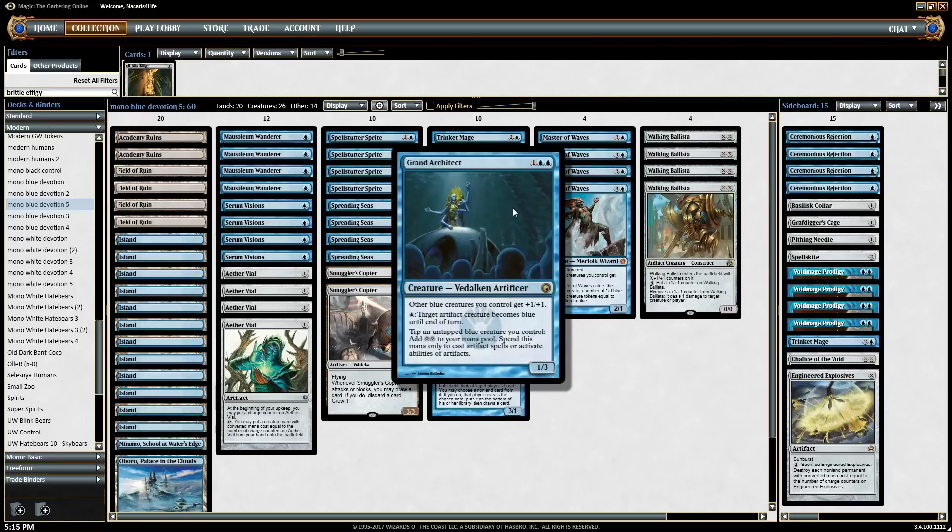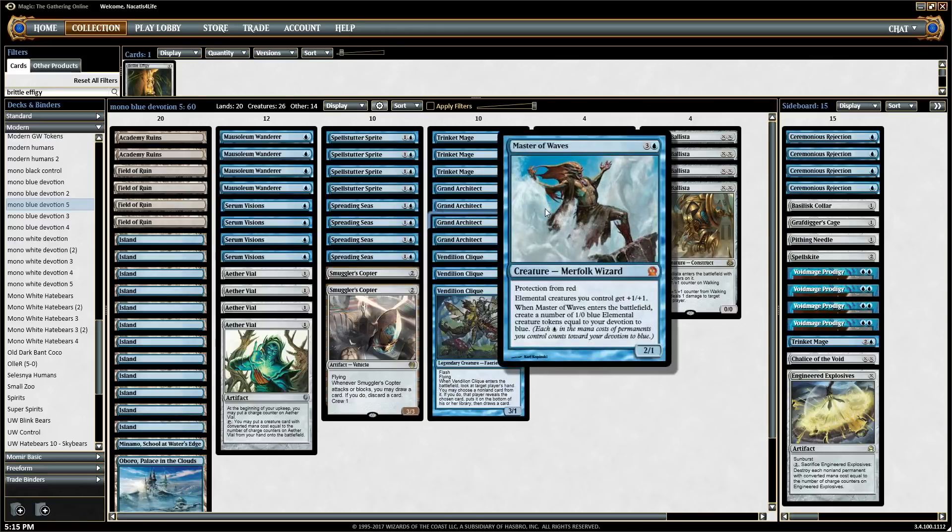When you have them all together it's like Voltron — it works even better than either of them with the Architect by themselves. You play the Architect, then Master of Waves, and make maybe four tokens if you have one other thing on the battlefield. With the Architect's ability, you can tap all four elemental tokens to get two mana per elemental — that's eight mana. Tap the Master, ten mana. Tap the Architect, twelve mana. Tap your other creature like a Sprite or Wanderer, and you get fourteen mana.